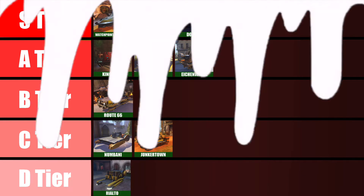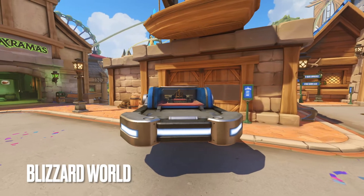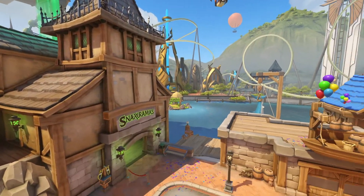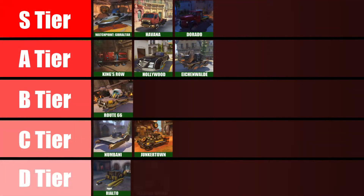Now moving from a high to a low as we round out our final candidate: Blizzard World. The Blizzard World payload looks dumb. It's got a dumb flat part at the front, an ugly profile, a stupid shape at the back, and holds jewelry in it which is almost certainly fake and for display purposes only. So an easy D tier for this final payload, which ends this video on a disappointment.